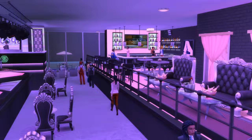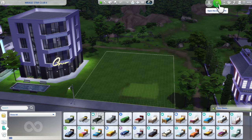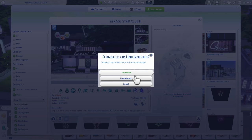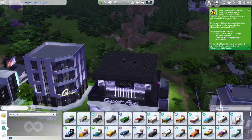The first thing I'm going to do is place a strip club that I've already built. You can purchase the lot and then build it, but I prefer this way because then you know exactly how much your club is going to cost. So I'm placing a strip club from my library called Mirage Strip Club 2, and I want the furnished version since it has the strip poles and dance spots in place. There is my strip club — all set and ready to go.